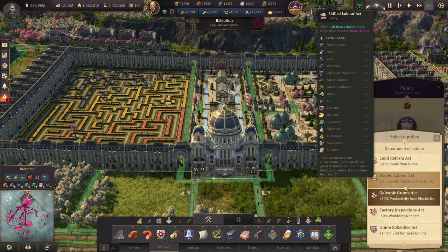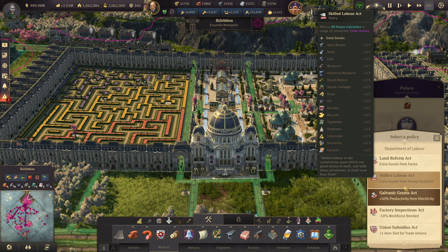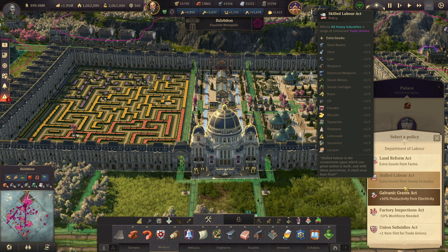That contender is extra goods from heavy factories. It affects all heavy industries in the range connected to trade unions, and you can get extra goods. It doesn't mean every heavy industry building will proc all of those — it procs the associated material. A steelworks will proc steel, and steel beams will proc every third cycle, giving you steel beams for free.